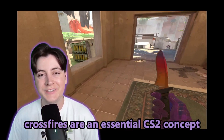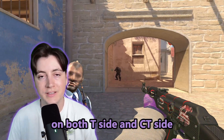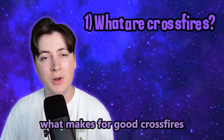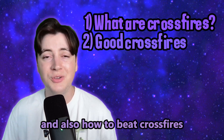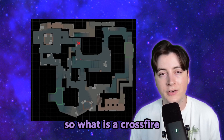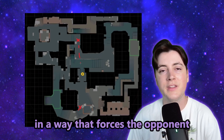Crossfires are an essential CS2 concept that you need to understand to win more rounds on both T side and CT side. I'm going to tell you what crossfires are, what makes for good crossfires, and how to beat crossfires. A crossfire is where two players position themselves in a way that forces the opponent to expose themselves to both players at the same time.